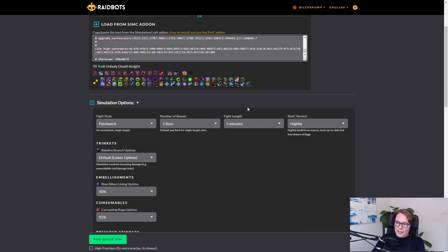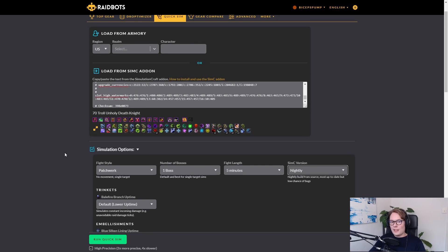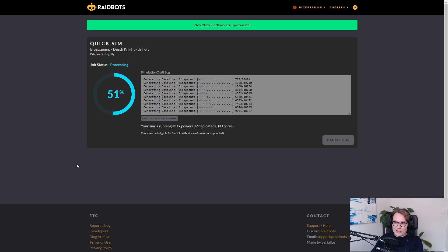When you scroll down you see lots of options — this is how you change the environment, such as dungeon simulations or raid simulations. The general advice is to use Patchwork, one boss, five minutes, Nightly for those top four boxes, and don't change anything else. This is the standard we use to sim. If you're asking someone for help or looking at an improvement, this is what everyone uses as a reference. You run it, it sends your details to the simulation program, and provides you back with a number — your simulated DPS.